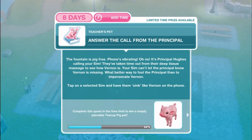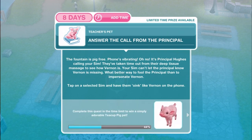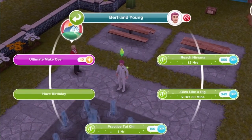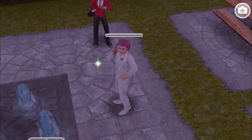Answer the call from the principal. The fountain is pig-free, but the phone is vibrating — it's Principal Hughes calling, taking time out from their deep tissue massage to check on Vernon. Your Sim can't let the principal know Vernon is missing. What better way to fool the principal than to impersonate Vernon? Have your Sim oink like Vernon on the phone for two hours and thirty minutes. That's some stamina!